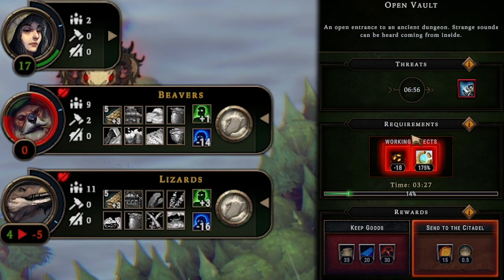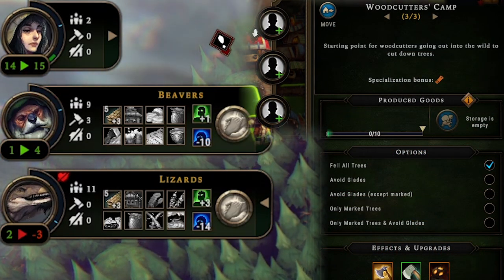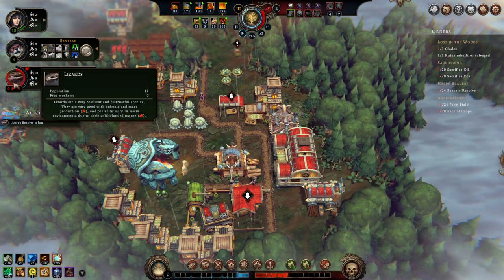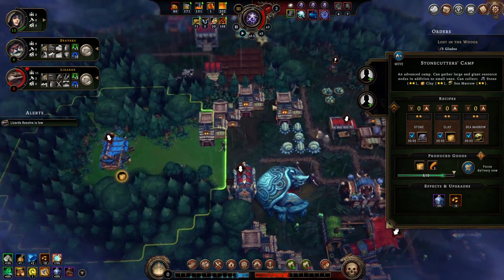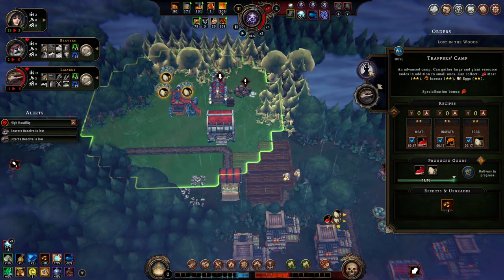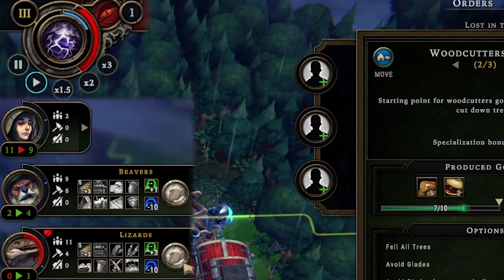Two minutes before the next storm we started clearing the open vault. We didn't have to take everyone off woodcutting — one beaver is thinking about leaving with six still on woodcutting, so we just take one more off. We still have three beavers woodcutting through the event. We had to take everyone off gathering duty, but then a lizard is considering leaving because we have a lot of lizards gathering. We take them off the stonecutter camp. The storm arrives so we take all lizards off gathering at the trapper's camp, then take all beavers off woodcutting to lower forest hostility.